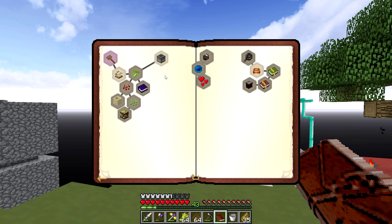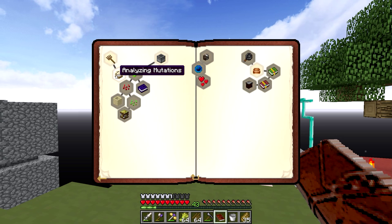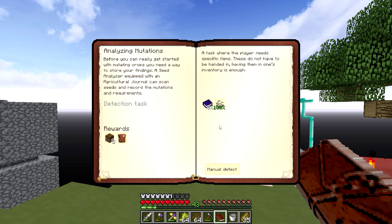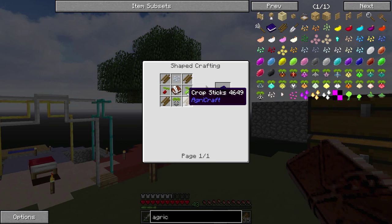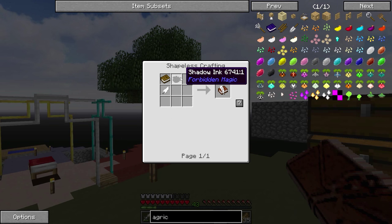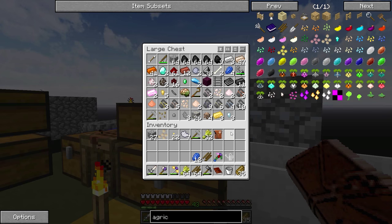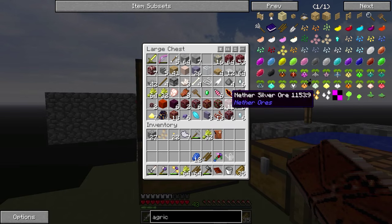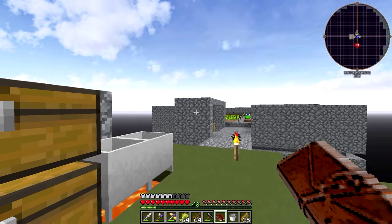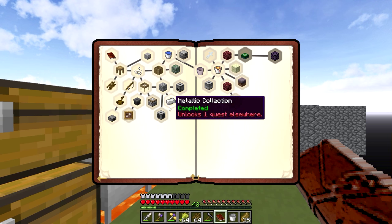We've got a few quests we can take on. We've got rakes, which I already did, and I'm going to take that reward bag. We've got this one, and I need the agricultural journal for that. To make that, I need a book and quill, which requires some sort of black ink. And that is a little bit of a problem for me, but that's going to lead us into something I probably should have done a while ago. Let's go into this one and look at some other options.